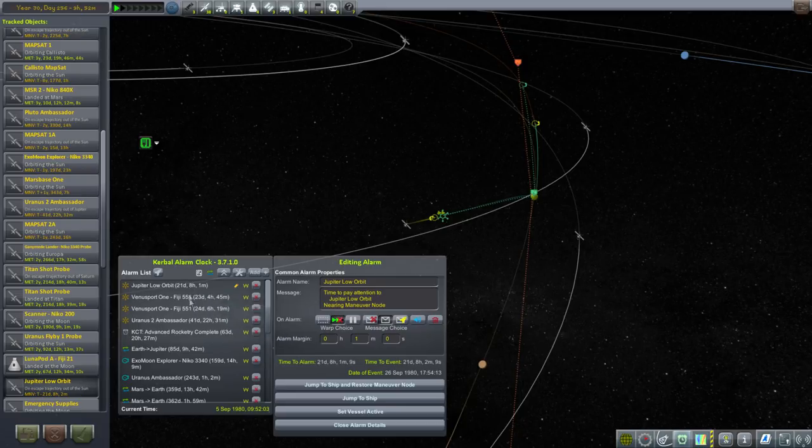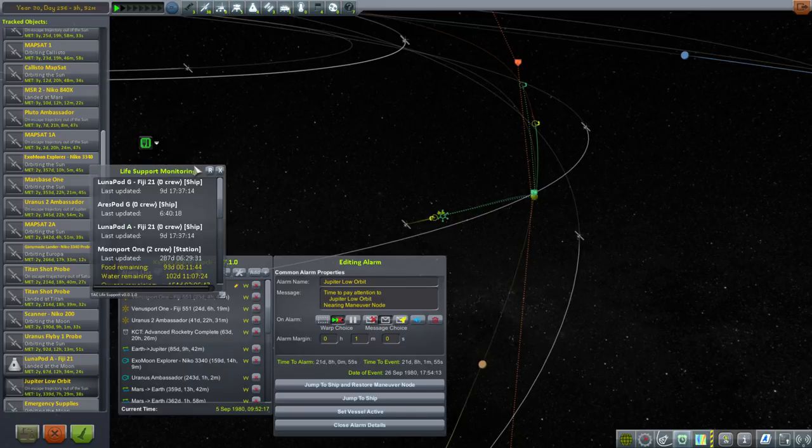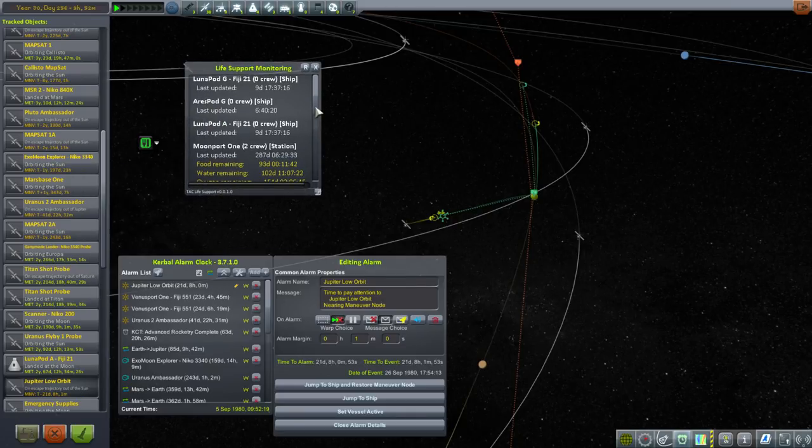But first let's take care of these maneuver nodes that we've got plotted — 21 days, 23 days, 24 days — and even this one for Uranus Ambassador 2. Then we'll have Philippe grab that science, and we should have enough food, water, and oxygen everywhere so that we don't have to do any resupplies.